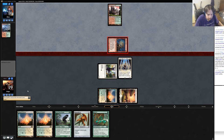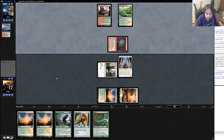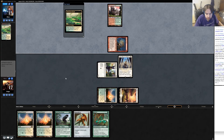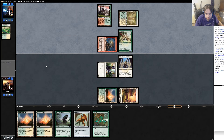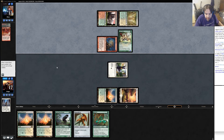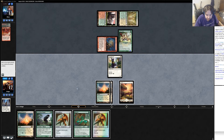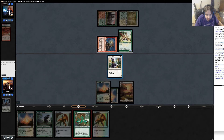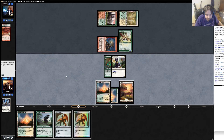Another land. If he has bolt and path I could be in some trouble for sure. Goes to 13. He has creatures here too — they just must not have haste. Okay, places down a Wild Nacatl and bolts my Glory Bound Initiate. Sure — well, that seems fine to me. So step one: play Vangor here, swing in for 3/1 with trample.